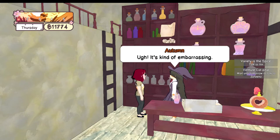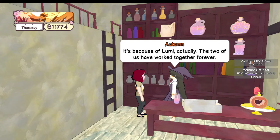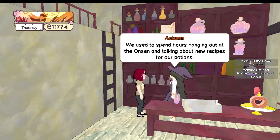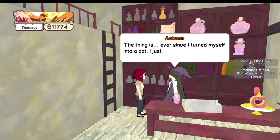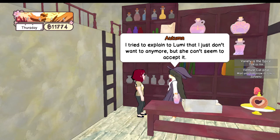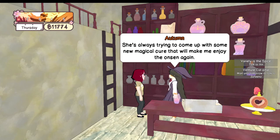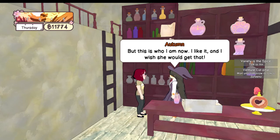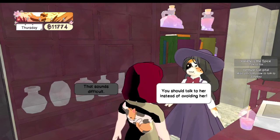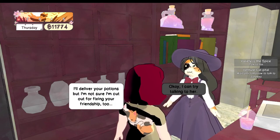You're going to do something for me — I make the herbal potions that Lumi uses at the onsen and she placed an order right before the landslide happened. Take it up there for me and I can give you some payment. I've been avoiding going up there because of Lumi — the two of us have worked together forever. We used to spend hours hanging out at the onsen talking about new recipes. But ever since I turned myself into a cat, I just can't stand going into the hot springs. I tried to explain to Lumi I just don't want to anymore, but she can't seem to accept it. This is who I am now — I like it. You should talk to her instead of avoiding her.